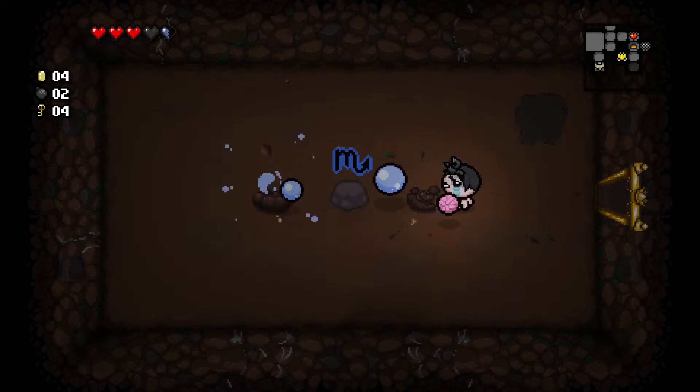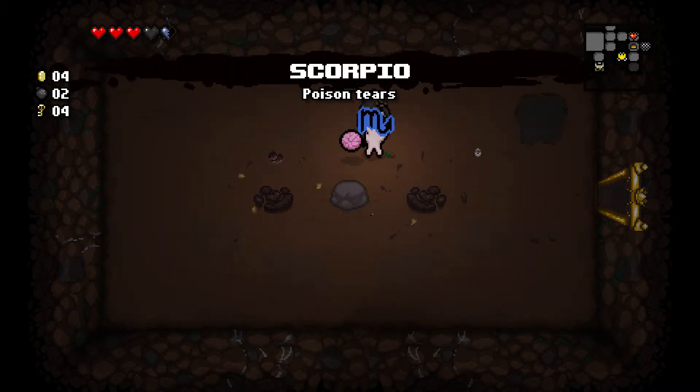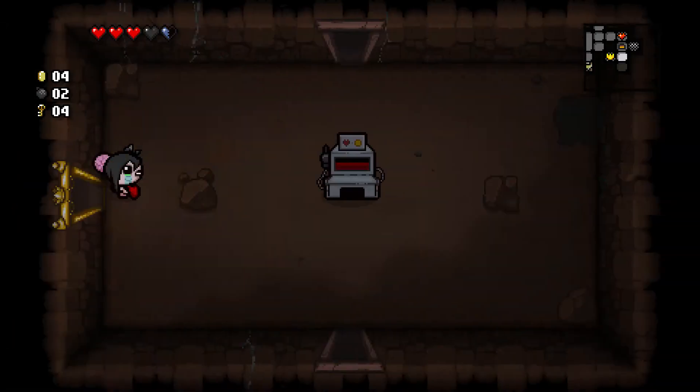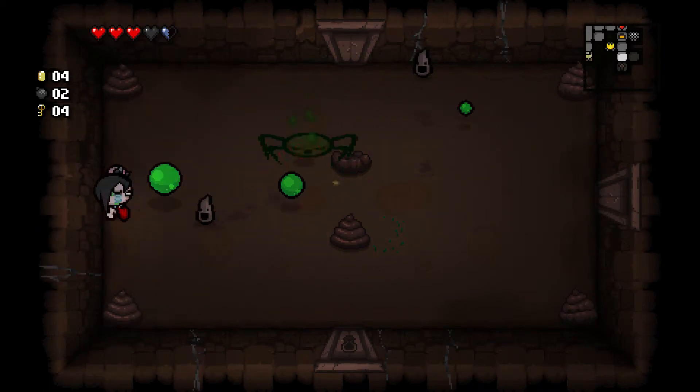The Butterbean has appeared in the basement — how'd I unlock that? And this is Scorpio: Poison Tears, one of our new Signs of the Zodiac. Arsenals of items? That thing looks mean.